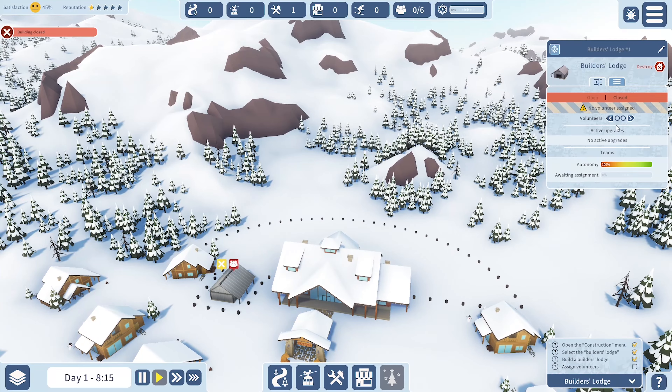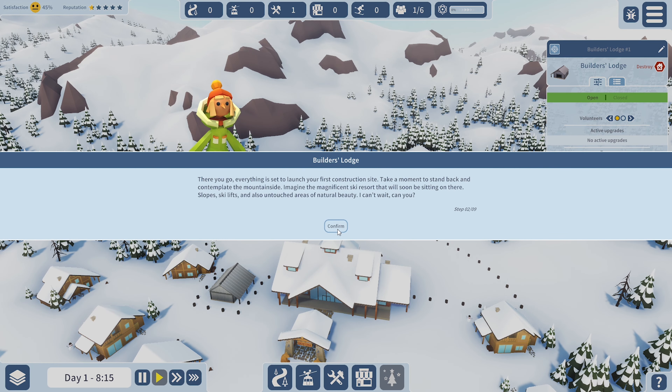The building needs two volunteers. Everything is set — launch the first construction site. The NPC says to take a moment to stand back and imagine the magnificent ski resort: slopes, ski lifts, and untouched areas of natural beauty.